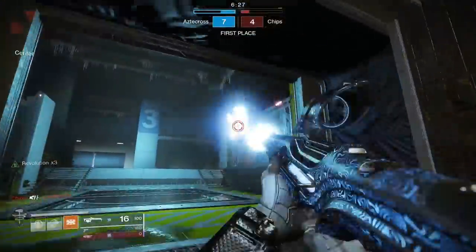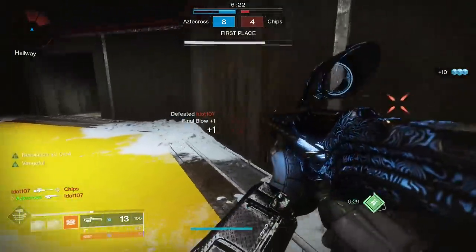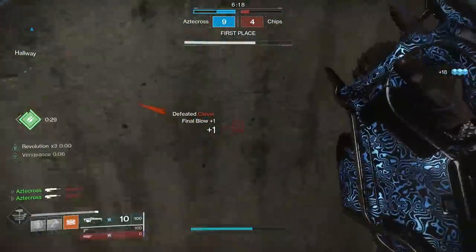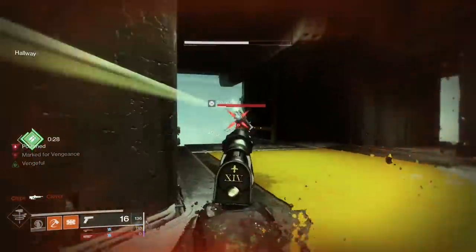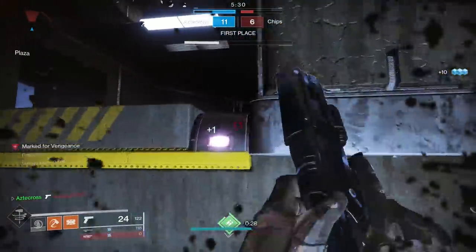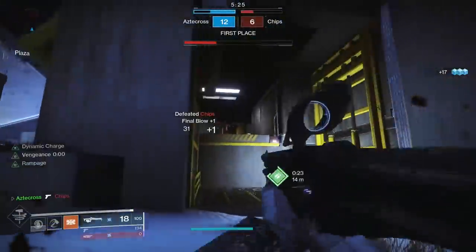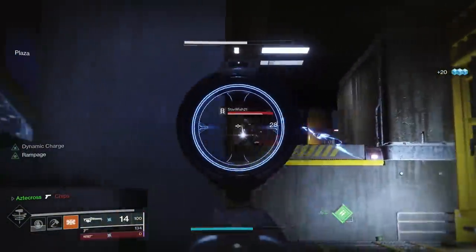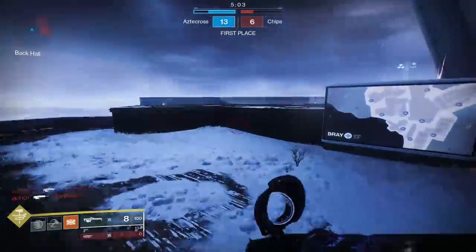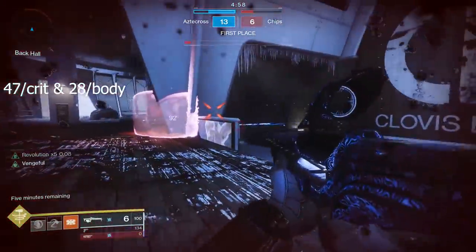Dynamic Charge can benefit both PvE and PvP. In PvP, the question is: what's the sweet spot? At what point can I 3-tap with this 260 round per minute Scout Rifle, or 2-tap, or even potentially 1-tap? So first, let's cover the damage values inside of PvP. This is a 260 round per minute Scout Rifle. When you fire it, you hit 47 per crit and 28 per body — just like Randy.